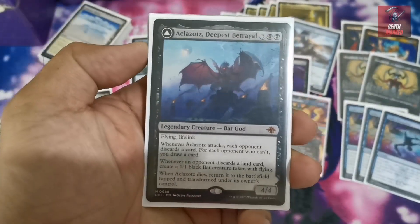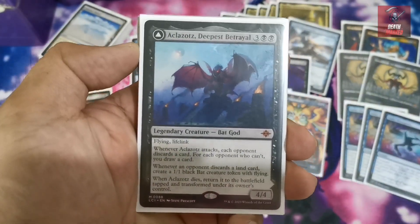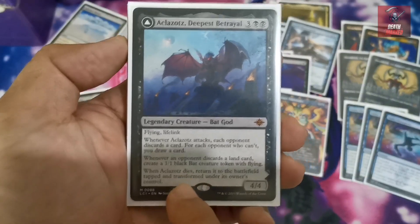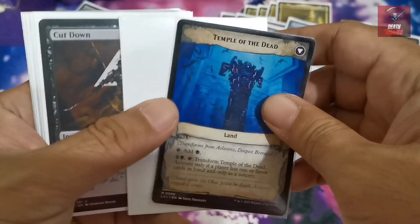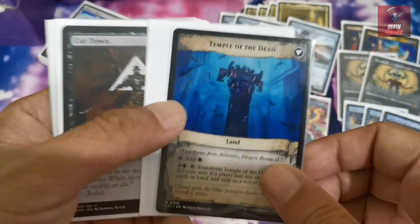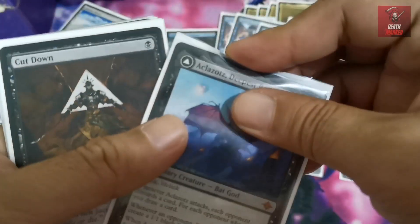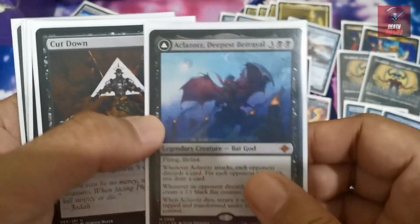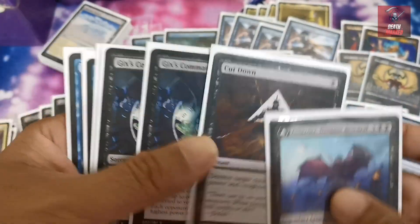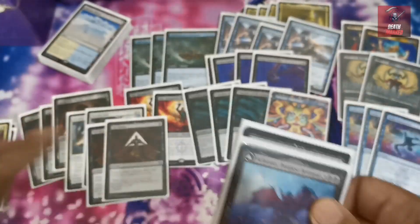A very important creature in the sideboard is Aclazotz, Deepest Betrayer, a mid-range setup for sustaining matchups against big Rock or Domain decks. When it dies, it returns as Temple of the Dead, and you can transform it back if a player has fewer cards in hand. Against grindy decks where you've emptied your hand, having it return as an additional threat is invaluable. We also have additional spot removals for aggro matchups.